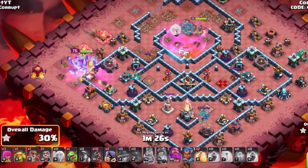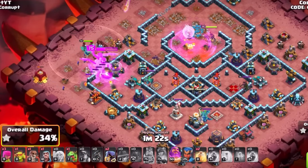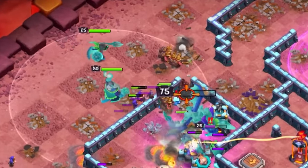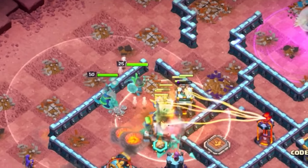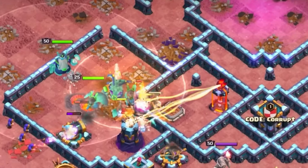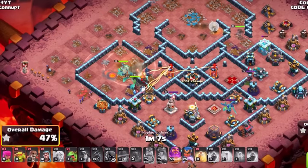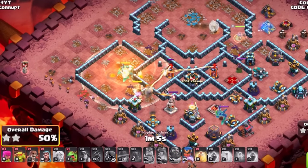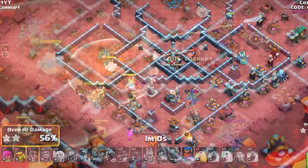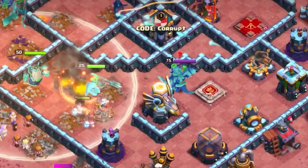With your Hybrid, you're going to send in your Miners, your Hog Riders, your Royal Champion, and Grand Warden. As they're working in, use an early Heal Spell — this is very important to make sure you are clearing through the beginning. Right after that heal, use an early Grand Warden ability. Having the Healing Tome here is going to be a helpful lifesaver to continue moving yourself in.